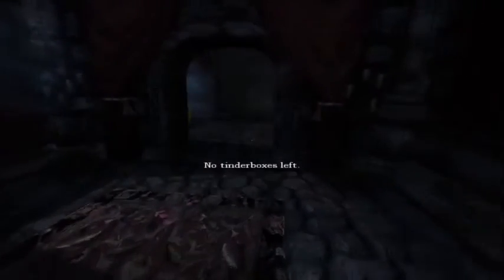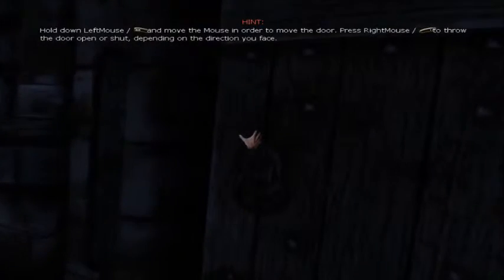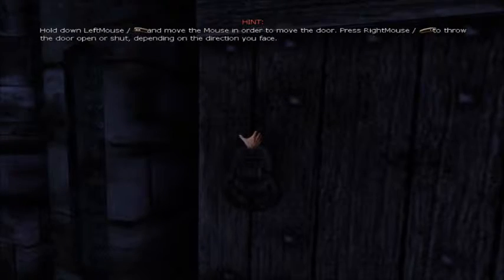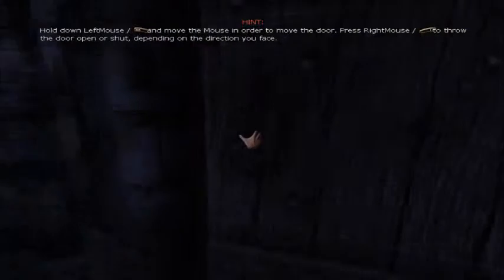No tinderboxes left. I don't know which way I should go — oh wait, it said follow the liquid trail. I would do that, but I've gotta explore. Exploring! Hold down left mouse button and move the mouse to move the door. Press right mouse to throw the door open or shut, depending on the direction to your face.